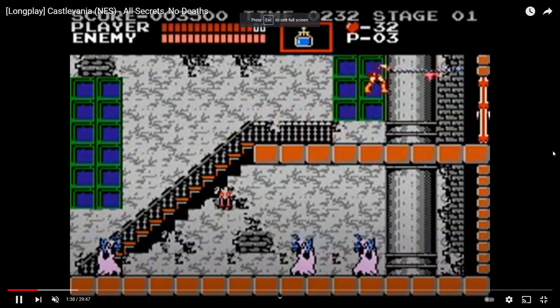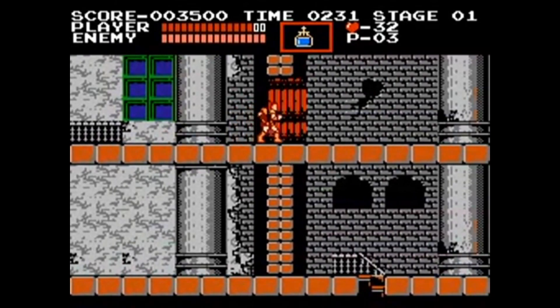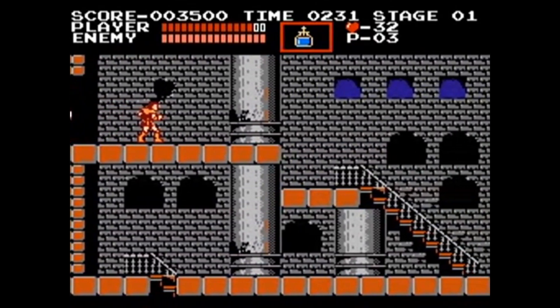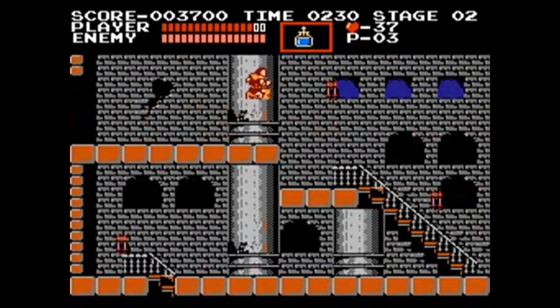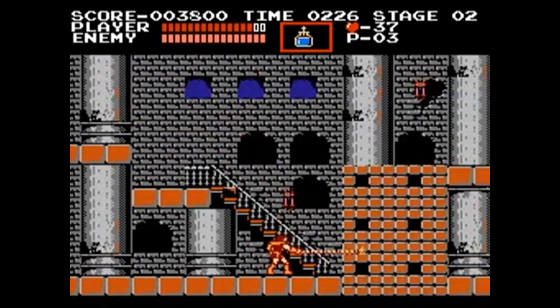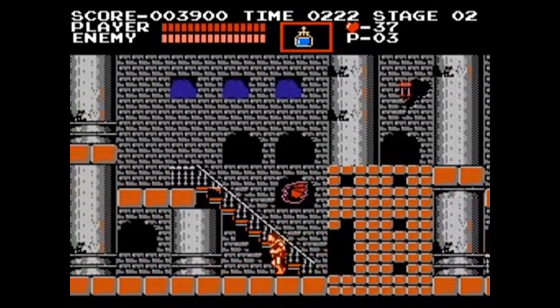Welcome back to the next episode in the Castlevania tutorial. Today we're going to work on the camera movement you see on screen, where you go through a door, the camera scrolls to the side, scrolls again, and then continues to follow the player once we're in the next room. Hopefully that's what we're going to get added in this tutorial.